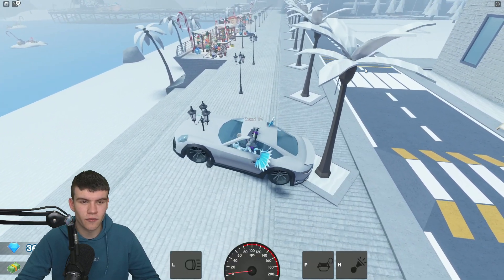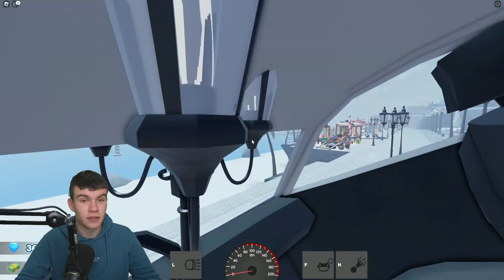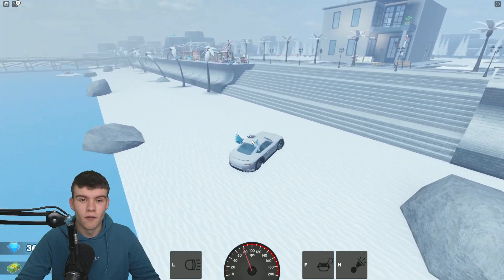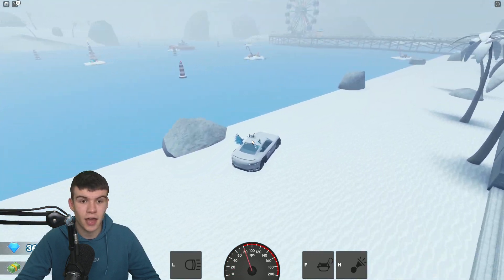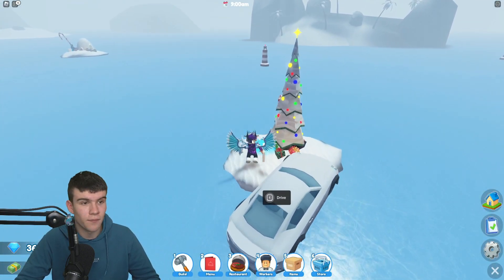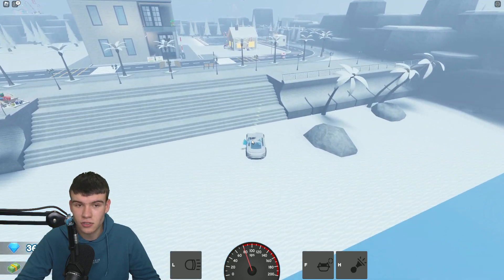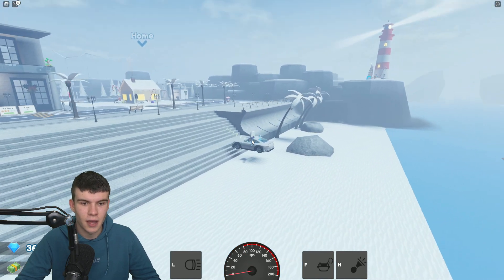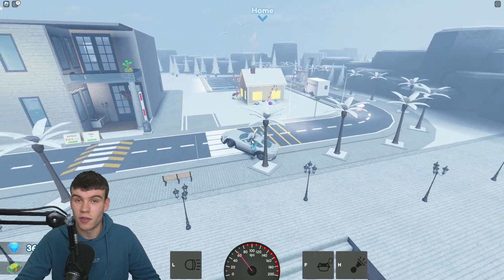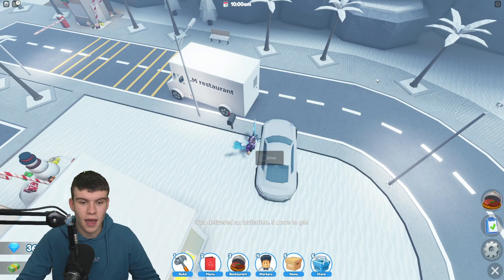Moving on from there, follow me right now — that'll be if my car would get out of this lamppost. Yeah, this game is honestly so annoying sometimes. Looks like we're not going to be getting out there. However, there is actually another envelope just on here. I forgot that this was actually a frozen lake. We're going to deliver this one right now — is it literally just in the same building again? I think it might be. Are we going to be able to go up the stairs? Yes, we are. Let's deliver this one. Now we have five more to go.